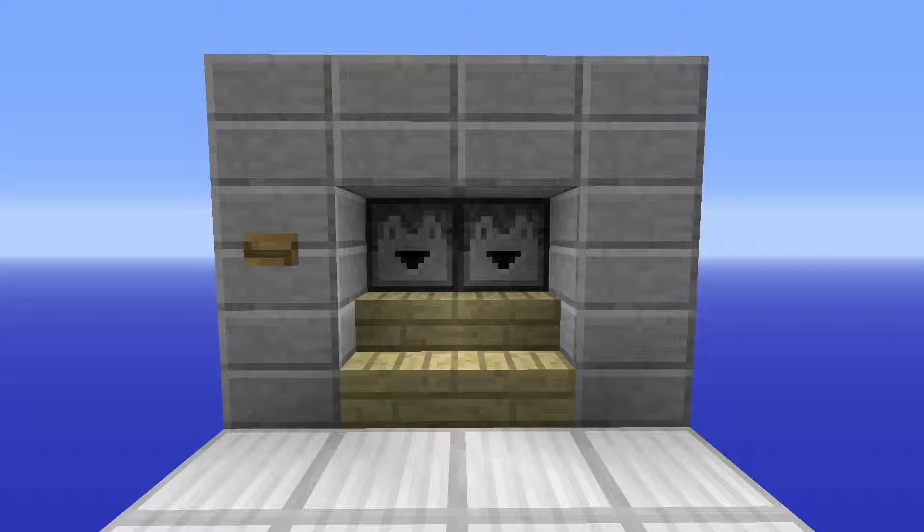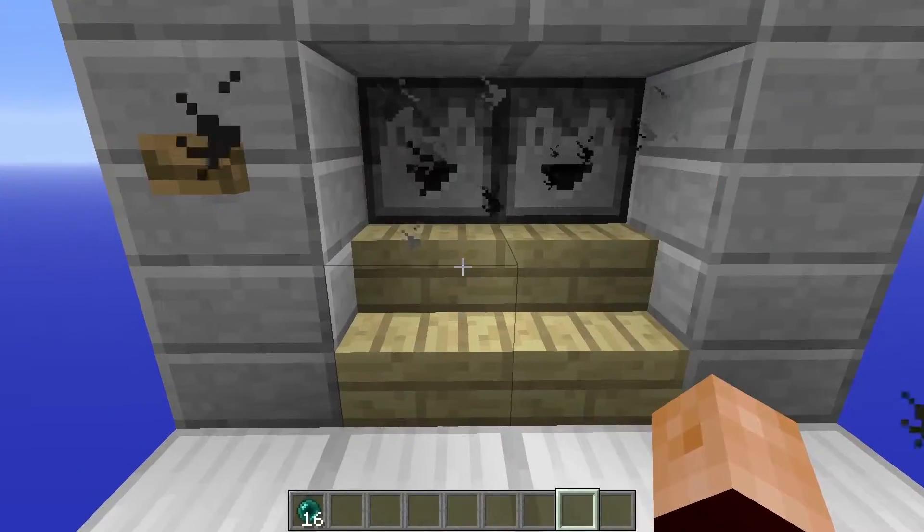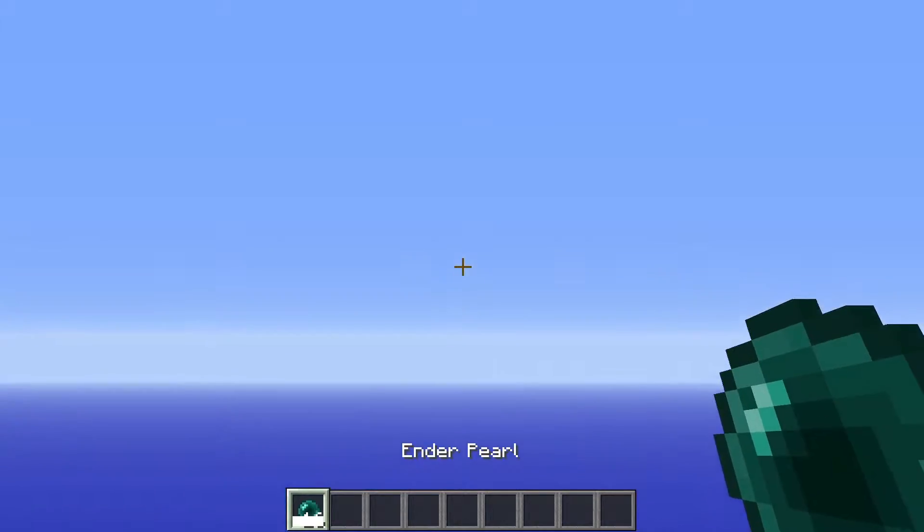it's basically something where you press a button and it gives you exactly 16 ender pearls, which is a full stack. So if we go up here and press this button, this will dispense out exactly 16 ender pearls and we're on our jolly way. We can turn around, use them, throw them somewhere else.